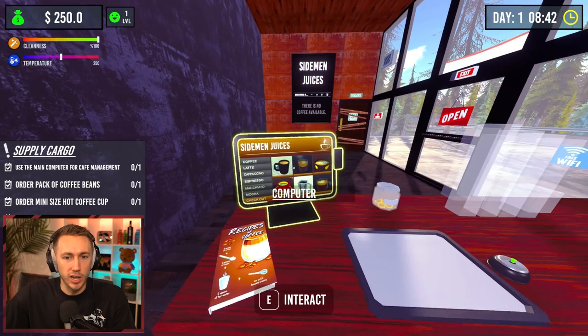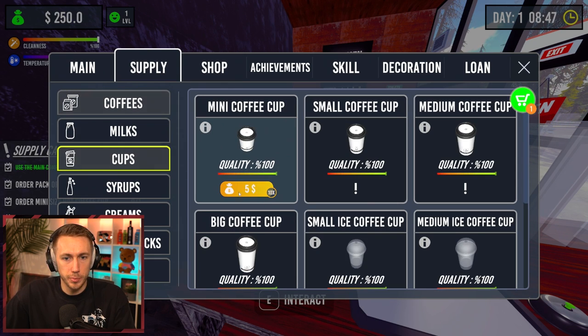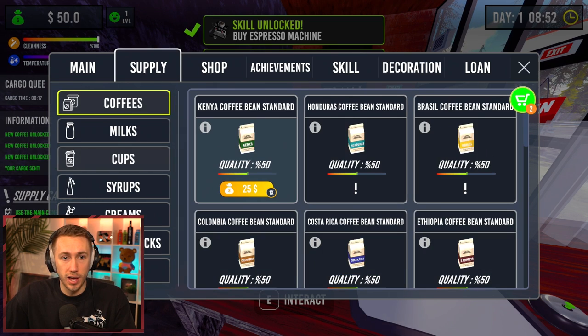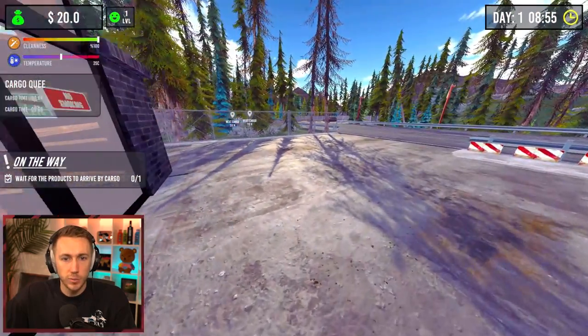Use the main computer — interact. We can't upgrade this because we have zero reviews. Supply — we need to buy a Brazil coffee bean standard. We need cups, mini shop — we need this as well. Add to supply, order done. Cargo time! Okay, where does it get delivered?